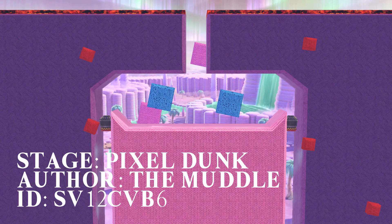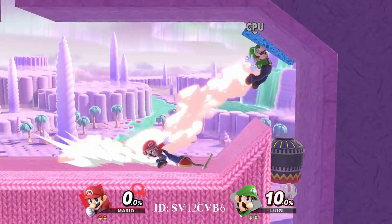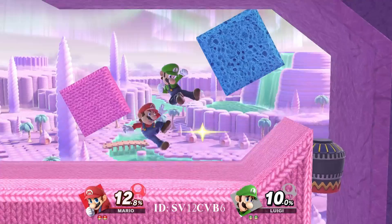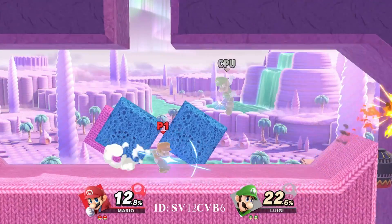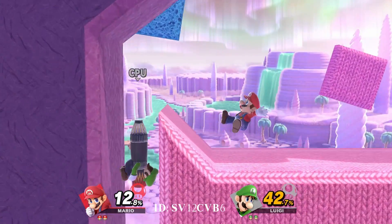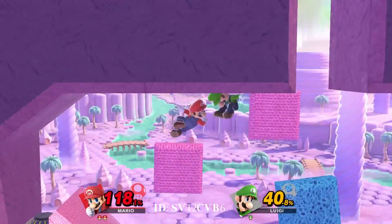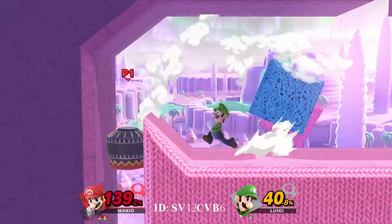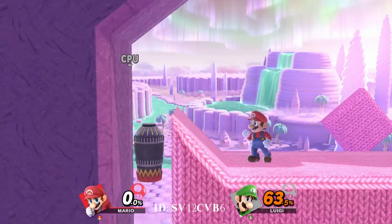Pixel Dunk by TheMuddle. This map was made by myself and it's my first time using Stage Builder, so I decided to make something quite basic — something I made in Super Smash Bros 4. Basically how it works, you throw the enemy into the side, into the cannon and they don't come back. For the background, I used little squares to have something happen in the background to make it more interesting. And overall, it's just a good amount of fun.